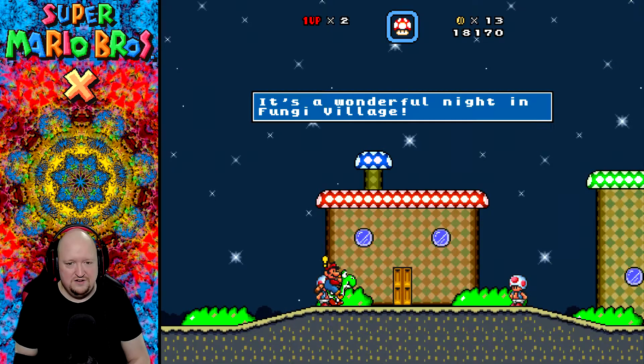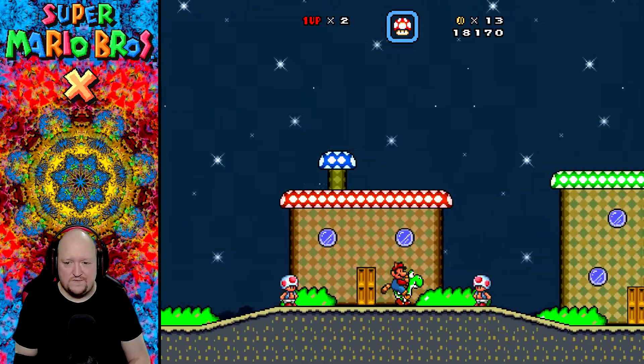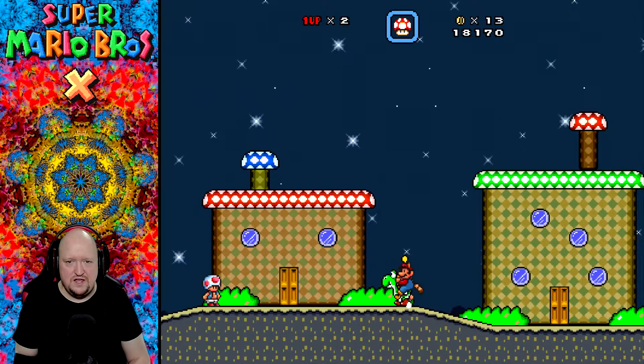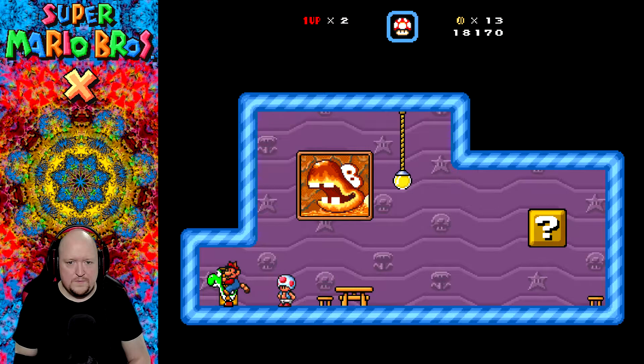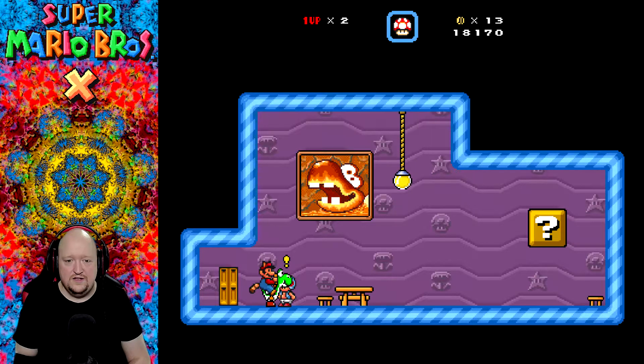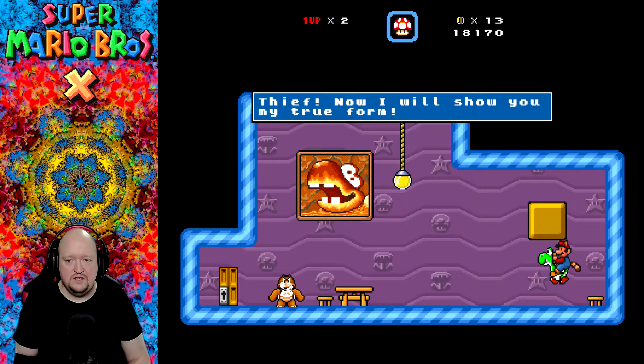I'm going to hold off my... Oh, this is a town. It's a wonderful night in Fungi Village. Awesome. So, are you looking for the stars? I would ask around town. Oh my god, a Blargg on the wall? This treasure could help you defeat Bowser. Too bad it's mine. I don't even want you looking at it. Really? Let's see what you got here.